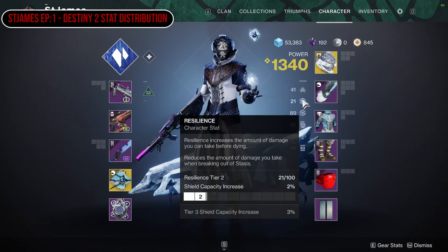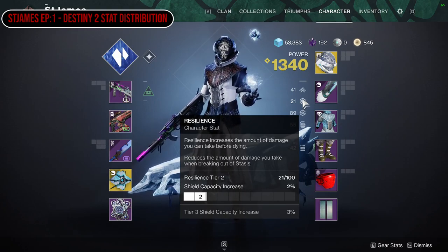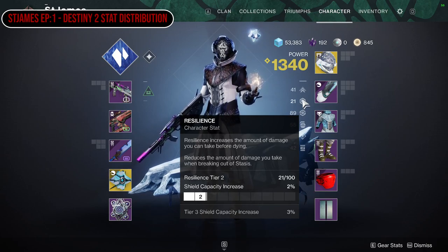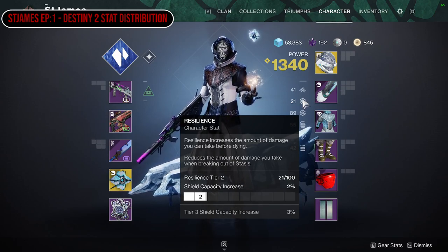The next one is resilience. This is the amount of damage you take before dying. It's also affected by status effects, so you can break out of status a lot quicker. Generally I run low resilience on every single character regardless of whether I'm playing Titan or not. It does govern the recharge rate of your barrier on Titan. I normally shoot for about four or five when playing PvP; if not, I'm not really bothered about it in PvE.